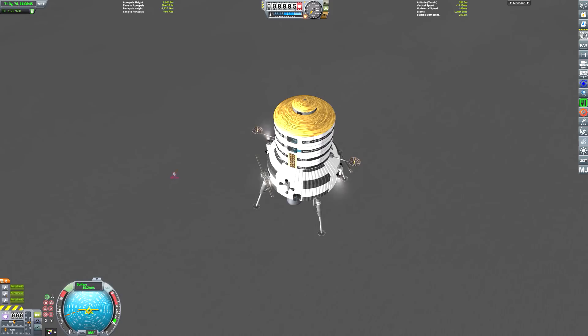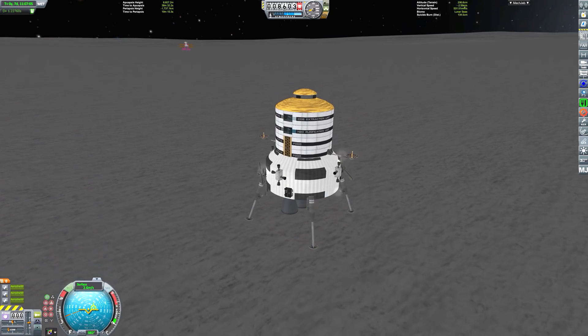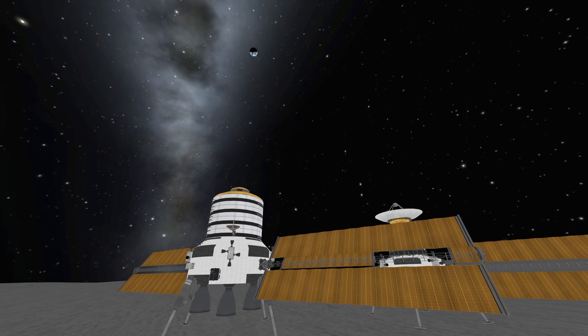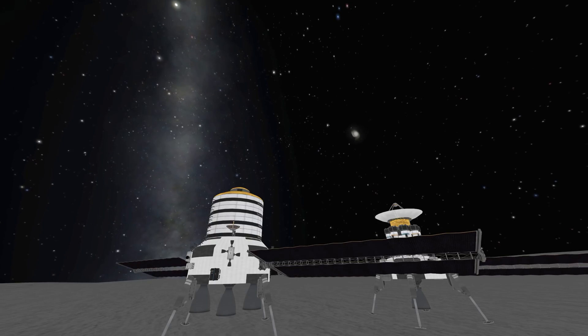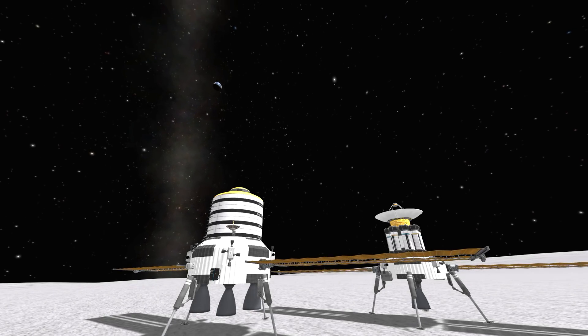Coming down for our landing burn, very close to our target after quite a few attempts. We cut the engines and do a final suicide burn at the end. Touchdown — landed on the surface of the Moon, only 264 metres from the ship from our previous mission. I've placed the two vessels side by side so you can see the difference in scale — the previous vessel had one engine whereas this one has three, three times more thrust, because it has a lot more mass, more fuel, and a much bigger storage payload.